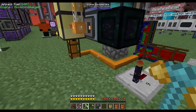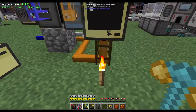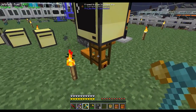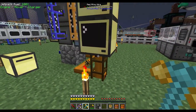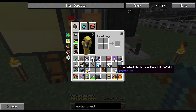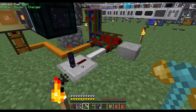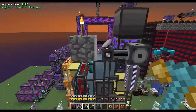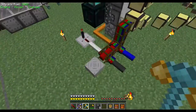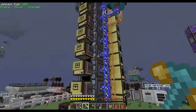Then the orange line connects over here to the bottom of this advanced computer - you just have an orange insulated wire running off the bundled cable. This is a framed insulated wire with a red alloy wire on the bottom of this computer. You can also use anything that uses the 16-channel bundled cable - for example, EnderIO's insulated redstone conduits work. You set this to output on orange, output on white for the autonomous activator, and red, black, and blue wherever you like. Once you have all that configured, you should be all set.